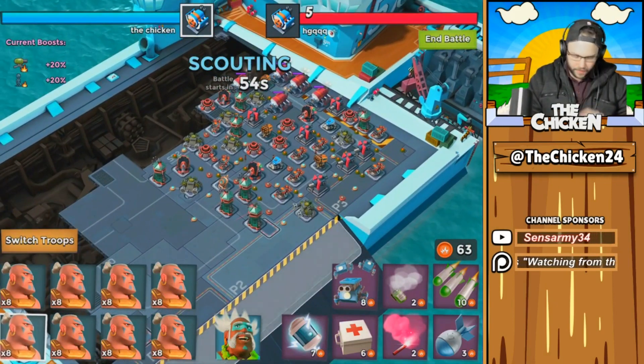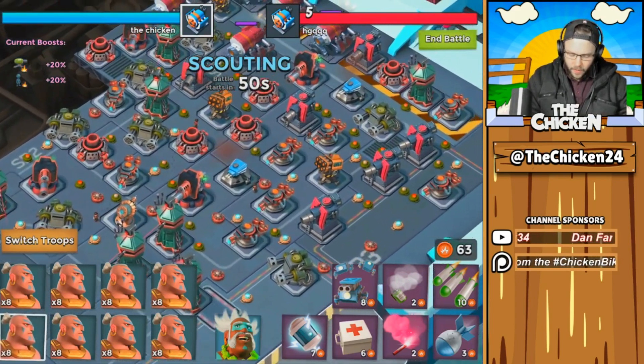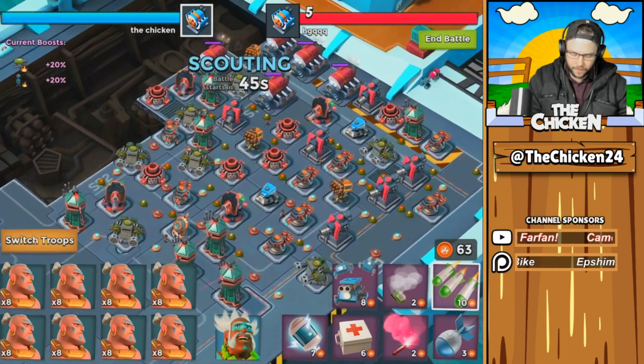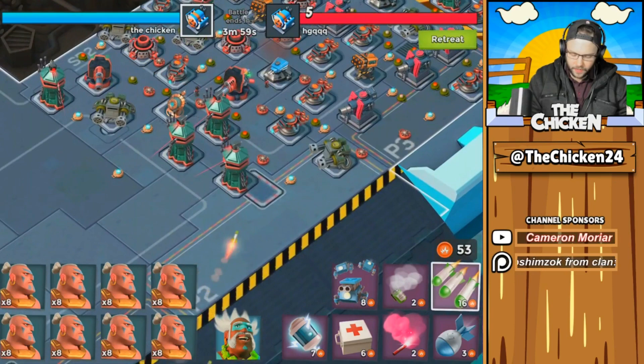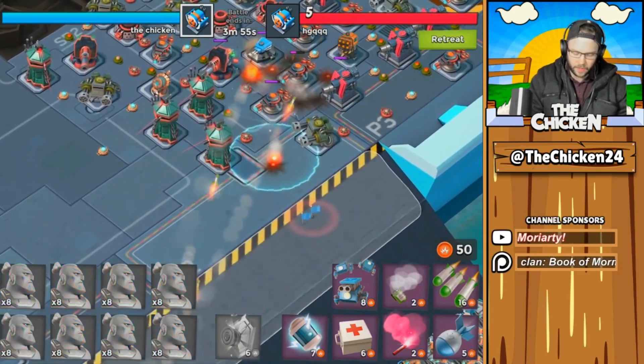What I need desperately is gunboat energy because I do not have very much of that. This base is kind of tough because he has a really good shock mine placement, which is not typically something you see all the time.